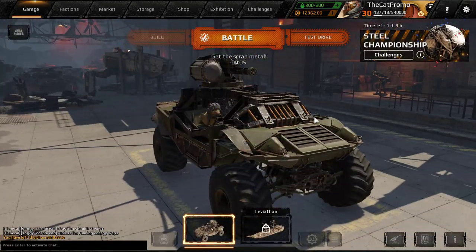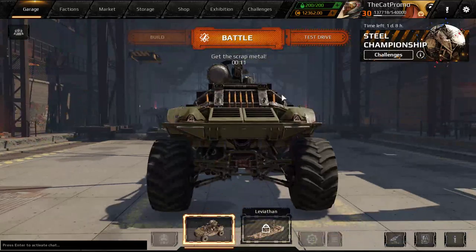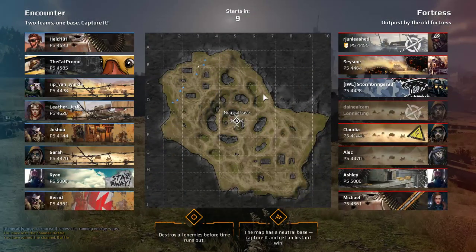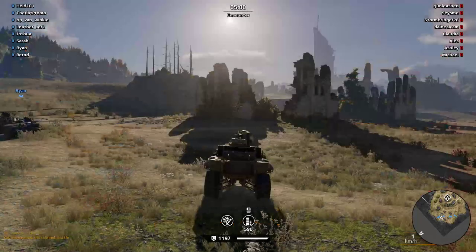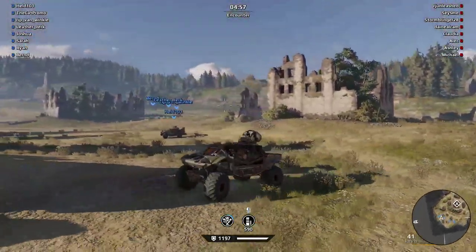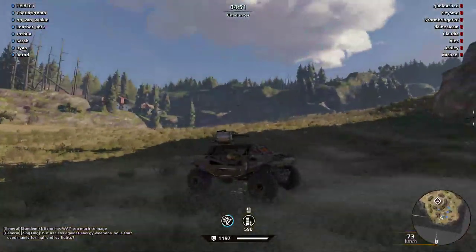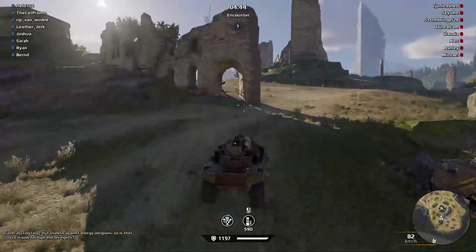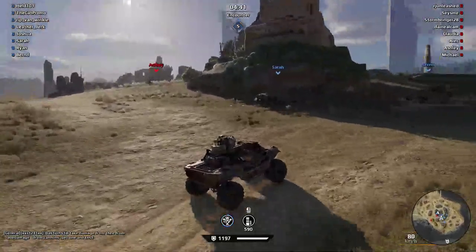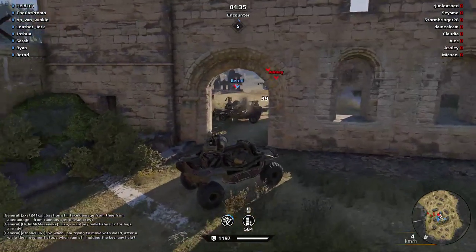I'm going to do two or three matches with this thing. It's made to be an art build, and I have to say it took me longer than I expected to build it. I had to rebuild it multiple times because I got the entire scale wrong — the entire top half was one block higher at first and it was just too high. I had to lower it by one block and then somehow fit parts underneath, and that's how I ended up with this design. The speed is still alright — it's about as quick as a real Warthog from Halo.